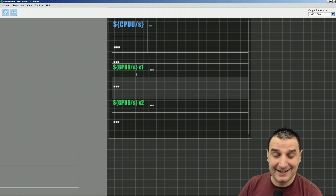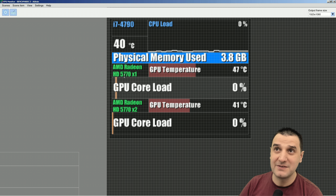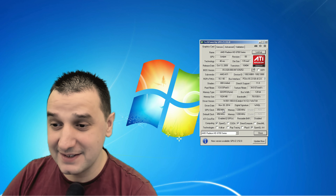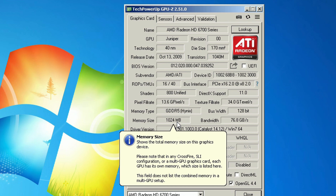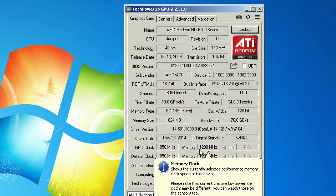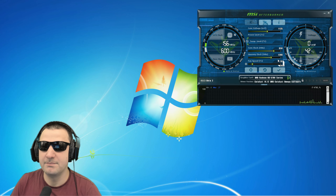The ID confirms it: AMD Radeon HD 5770. I'm going to test two HD 5770s in Crossfire today. These cards are quite powerful theoretically - DirectX 11, 800 shaders, 1 gig of GDDR5 VRAM, 850 MHz on the core and 1200 MHz on the memory. A brilliant setup.